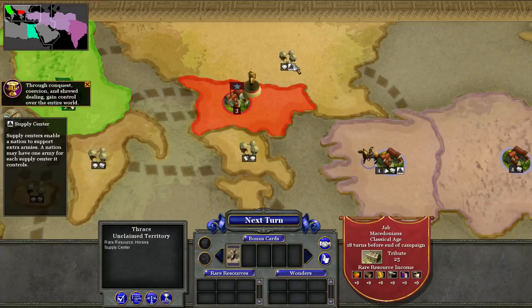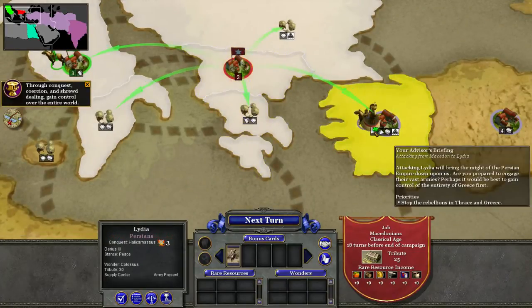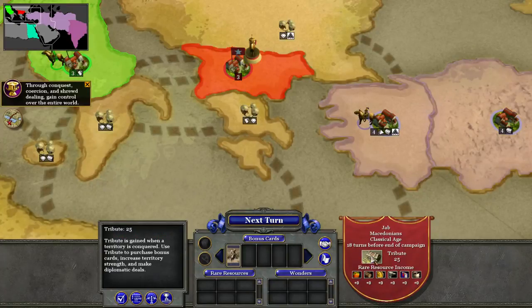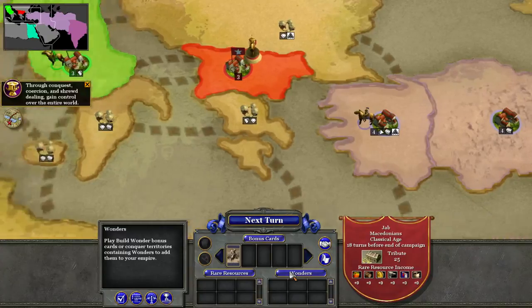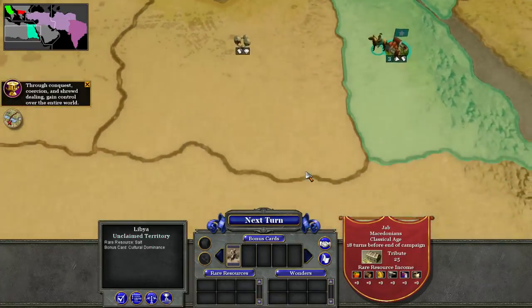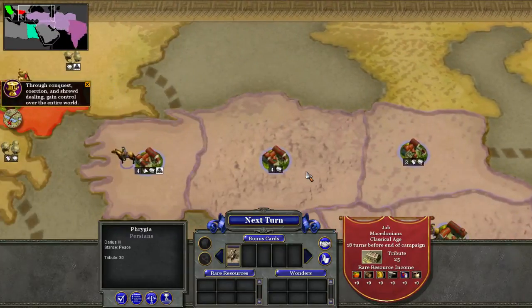Supply basically lets us have another army on the field, because traditionally I can only attack where my army is. As you can see, we only have 18 turns before the campaign ends. Basically, we can only attack once per turn and everyone does their own thing. Wonders — we need to conquer territories that have wonders in order for them to count. This is a simple campaign as you can see — we're not dealing with a huge span of land. But if I chose the Cold War, that would be another story altogether.